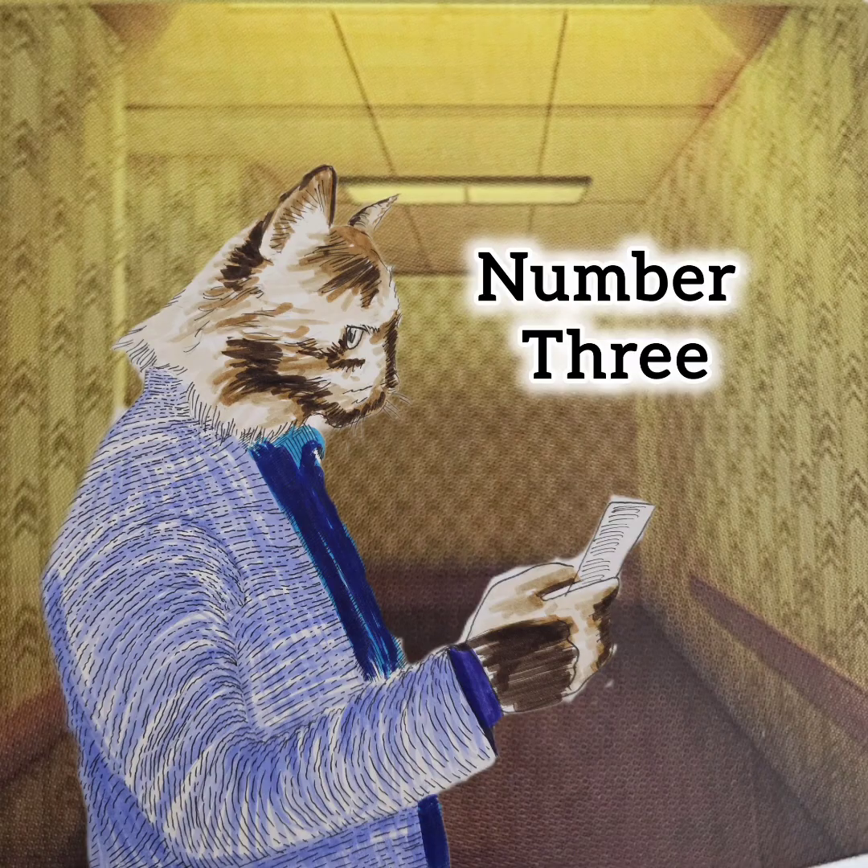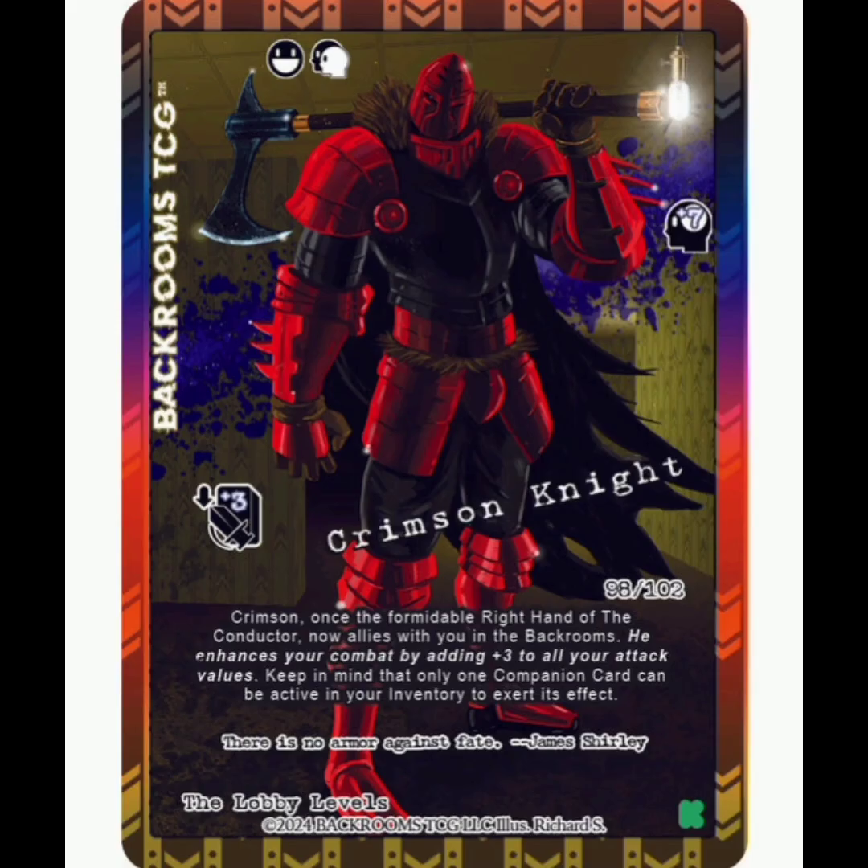At number 3, we actually have another companion. This is a friendly companion entity, Legendary Rarity. This is the Crimson Knight. It gives you plus 7 sanity when you bring him into your party, and he's going to basically increase the power of all of your attack items. The original version is plus 2; it looks like this full art version is plus 3. Man, he looks just beefy — he's going to take down everything. Such a cool design.